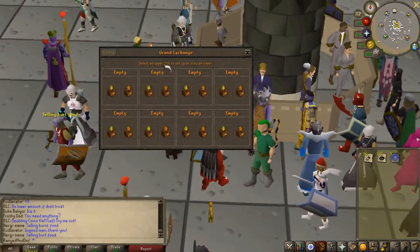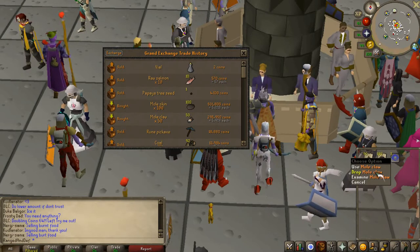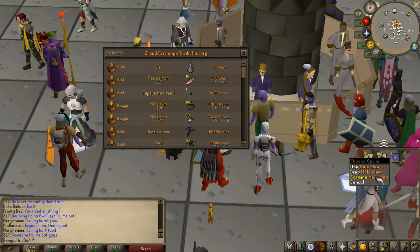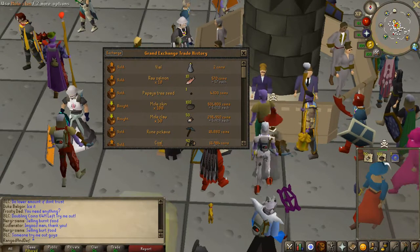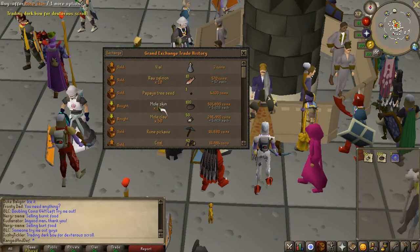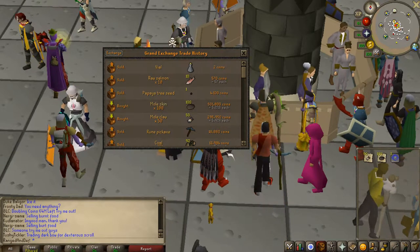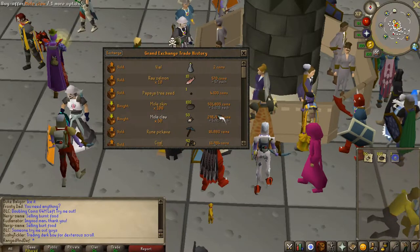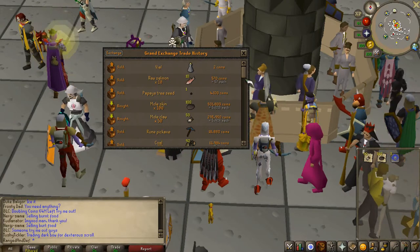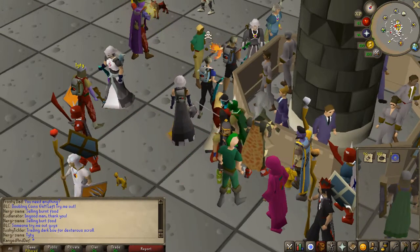Basically all you need to do is go into the Grand Exchange and buy some mole parts. The mole parts are only mole claws and mole skins. The amount of claws you want to buy is up to you, however you will need exactly double the amount of mole skins. We spent 501K on mole skins and bought 50 mole claws and spent 295K, so that's 797K — let's just say 800K.